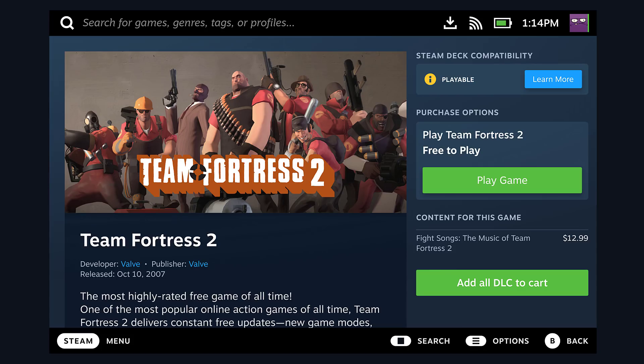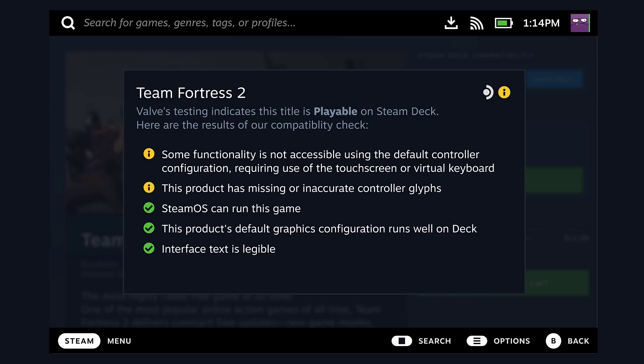Let's take a closer look at what a Steam Deck customer will see when they are shopping for games on the Steam Store on Deck. In this case, they have clicked on a game and are looking at the details of that game. You can see in the upper right there's a section called Steam Deck compatibility, which displays the compatibility rating as well as a button that says learn more. If you click learn more, it will take you to more in-depth information about that game, including any issues that might impact the gameplay experience.